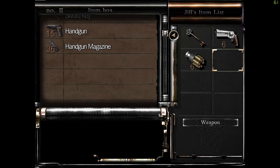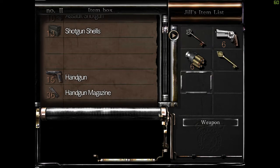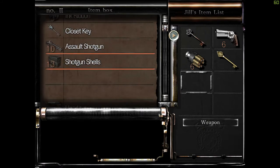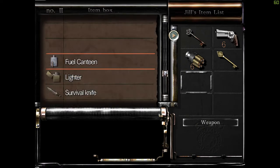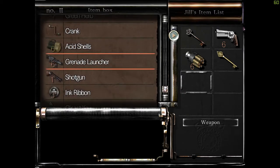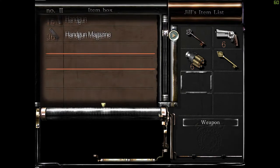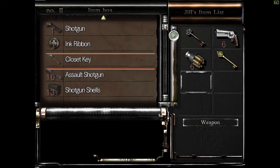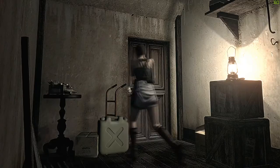Pretty much anything else we don't have to worry about, but hunters need to die. We'll take the two keys. We've got 23 shotgun shells — 24 if you include what's in the grenade launcher. This is going to be delicate. I can't remember what we've got in the other item box. Let's take the magnum. Trouble is, if we miss — that is a pretty tragic waste of ammo.